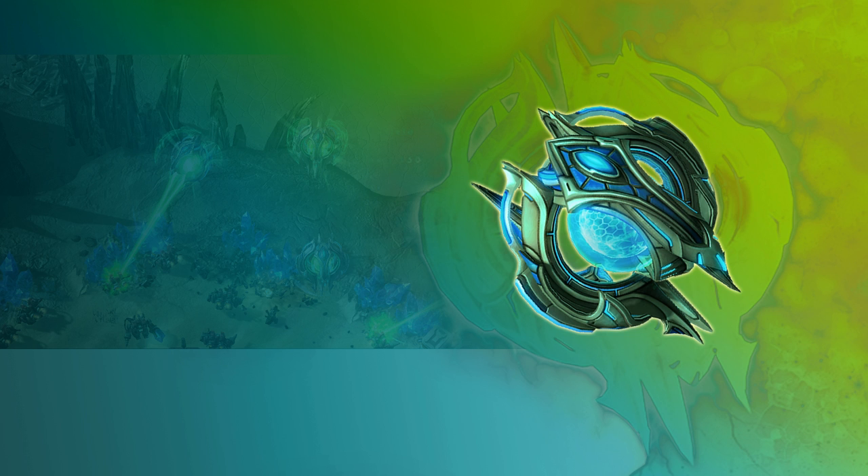Revelation also reveals cloaked or burrowed units and structures, and this spell costs 50 energy. The next spell is Stasis Ward, which places a cloaked Stasis Ward at a target spot. Once activated by an enemy ground unit, the ward traps them in stasis for 21 seconds. Trapped units cannot be attacked or affected by abilities, and this spell costs 50 energy to use.